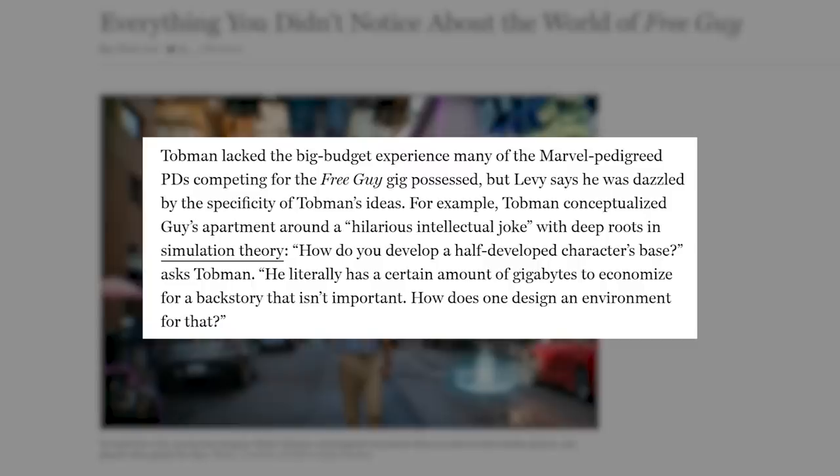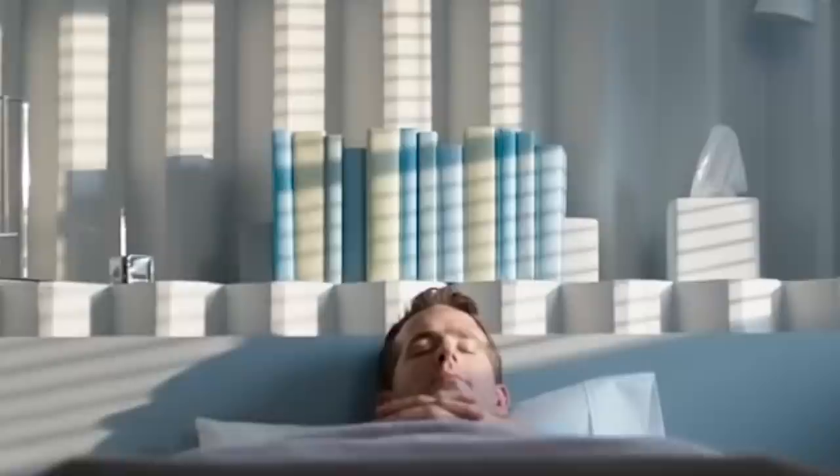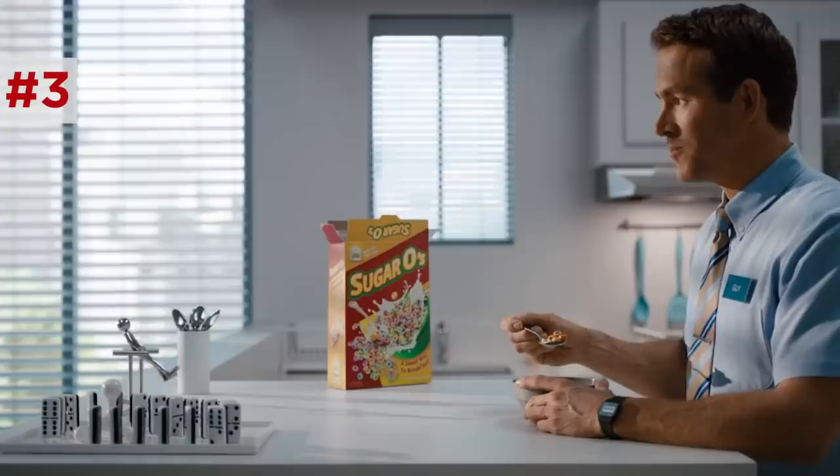The film's production designer, Ethan Taubman, designed Guy's apartment with the idea that as an NPC, Guy would have a fixed amount of gigabytes for his home life. So his books behind his bed have no titles on them, his pantry only has cereal and a single spoon, his calendar over his TV is missing the fourth day of the month, and the dominoes on his table are arranged in a loop, reflecting how the steps of his day are just one inevitable cascade into the next, circling back on itself. Also, his front door has five deadbolts but no knob.